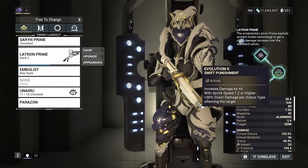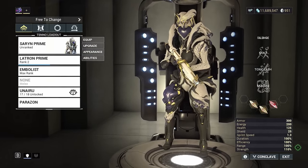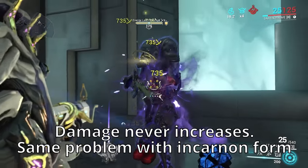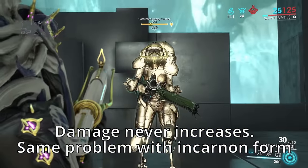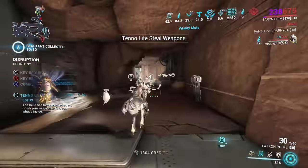The interesting thing about that is that it doesn't work. I have used Amalgam Serration, Rush, Warframe abilities, and tested it on health, overguard, and armor, and nothing ever increases the damage. So if you can get this to work, let me know.